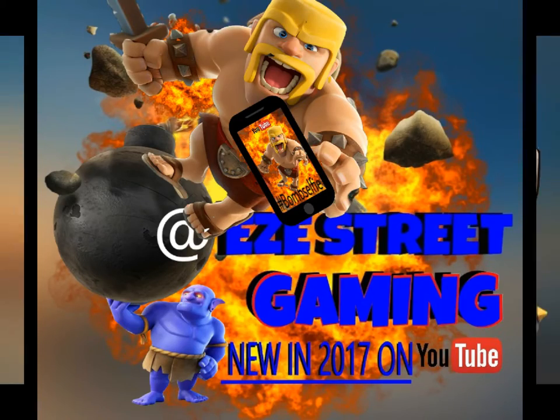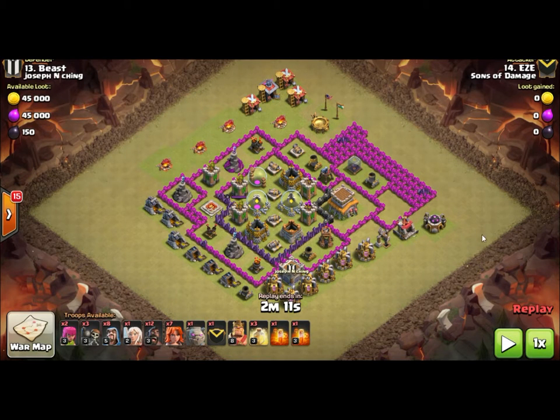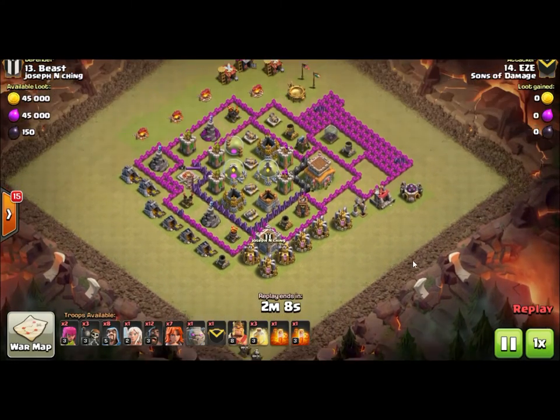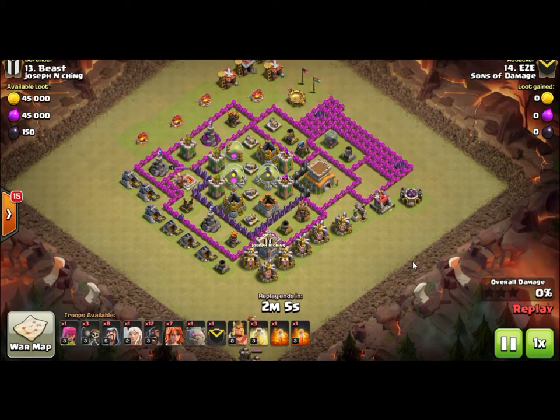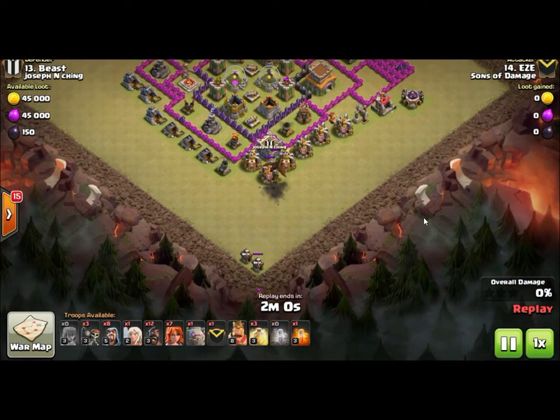Hey everybody, it's Easy. Today we are bringing you another introduction to Clash of Clans video — this one is on spells. Spells are a huge part of the game. You'll get what's called a spell factory later on, and you'll also get what's called a dark spell factory. There are two different spell factories that produce two different lines of spells. The first line are whole spells, and the second line are dark spells, which are half spells. They're whole and half because of the housing space — that's how many you can hold.